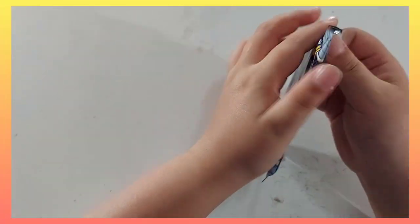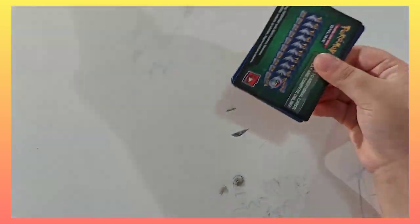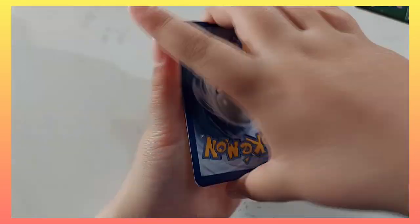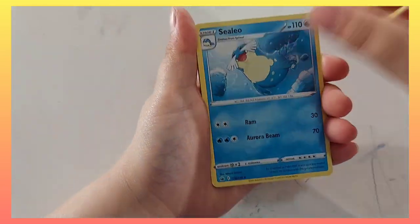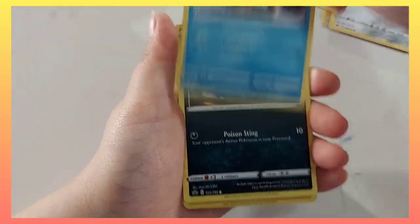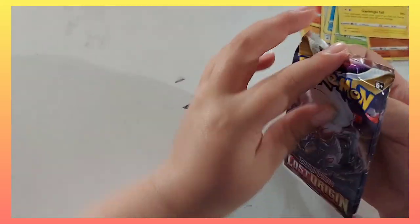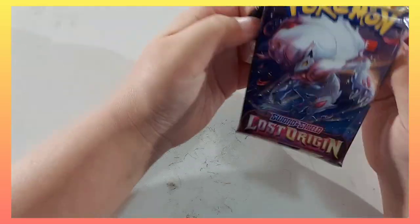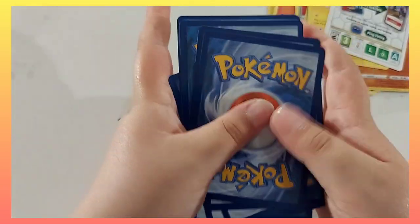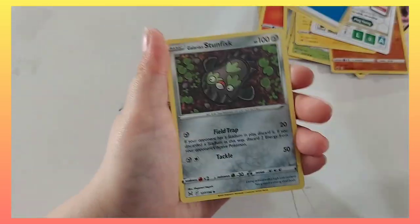Now it's my turn — here we're gonna open the remaining packs from the box. One, two, three, four — that's four Fire energy. Electric energy, Celio's Network, High-Class Gloves, Corbonnable, Scorbunny, Arcanine, Snorlax, Venipede, Snover, Popplio, and Falinks. Here is a Lost Origin!